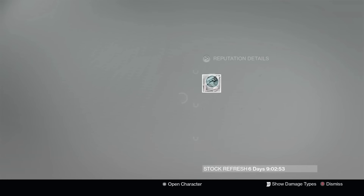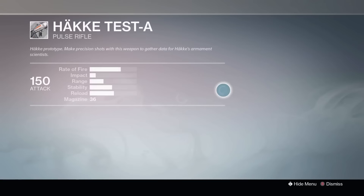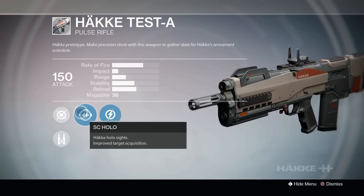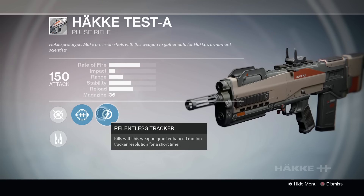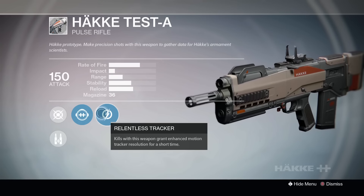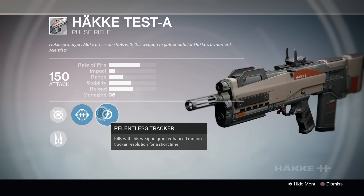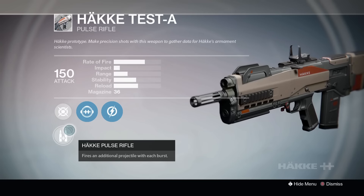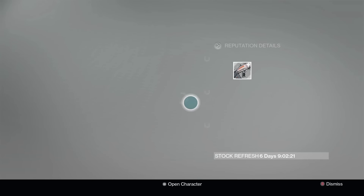Next up we've got the Hockey Test A — it's a pulse rifle. I selected this one personally; I think it's going to be pretty sweet. It's got the holographic lens on there and also has Relentless Tracker, which enhances your motion tracker resolution for a short time if you can link kills together. It also has a perk where the pulse rifle fires an additional projectile with each burst, so you'll get four shots in and can drop enemies quickly.